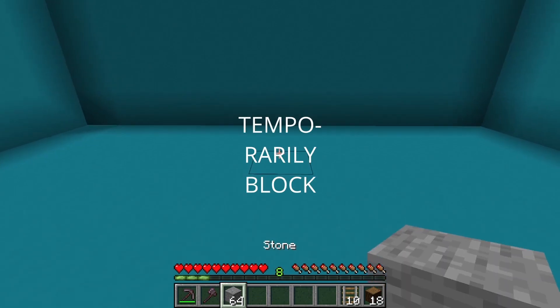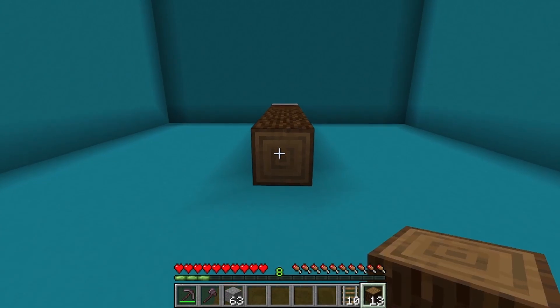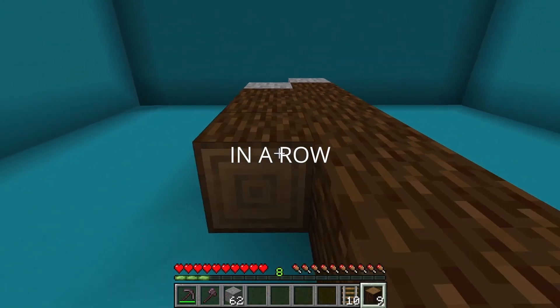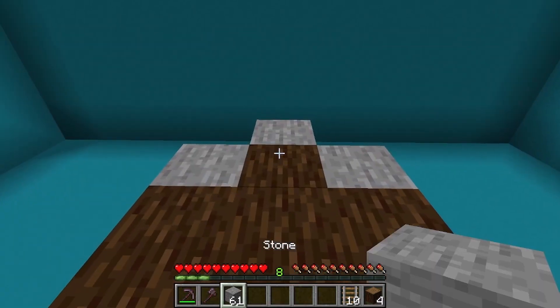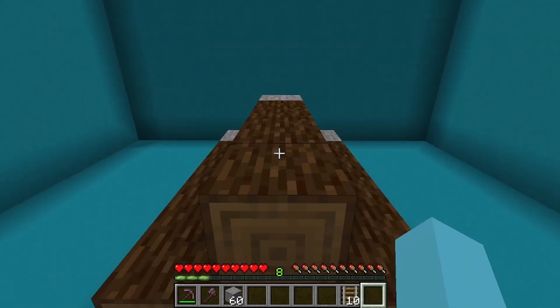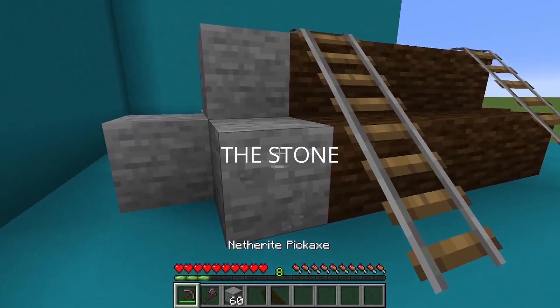Move forward, place a temporary block, and place 6 spruce logs in a row. Place a block and 4 spruce logs in a row on each side. Go on top, place a stone block, and place 4 spruce logs just like this. Take the rails and go on top and over and then over here. Now break the stone.